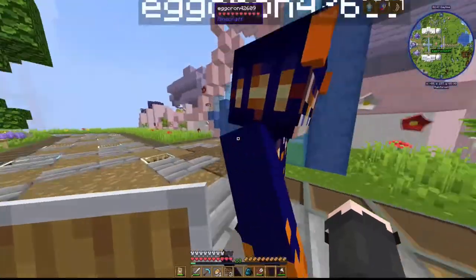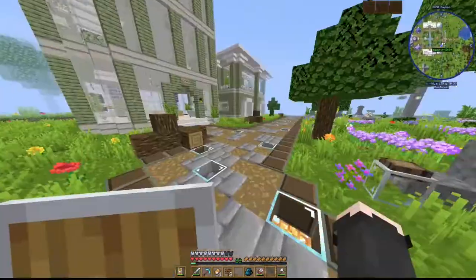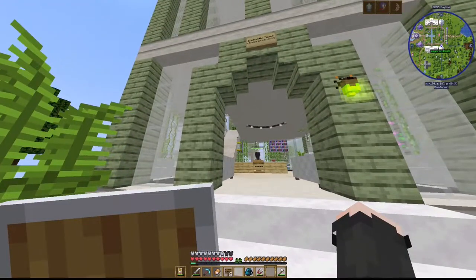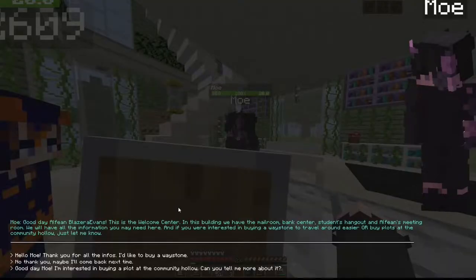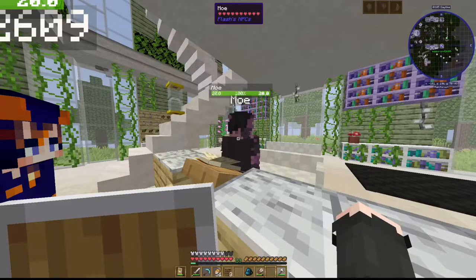So, do you want to go on the tour? Okay, I'm doing it. Anyways, this is the Enchantix Tower. This is Moe — he will give you waystones and stuff, and you can also buy plots. We'll go over that later though.